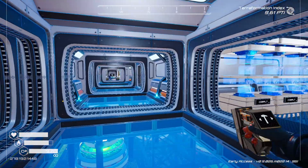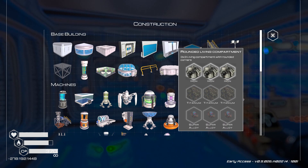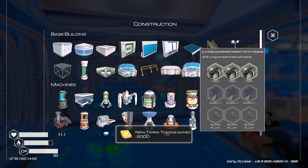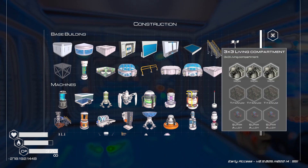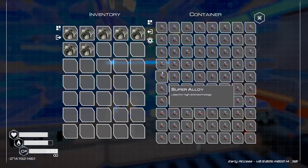What do I need to build these things? Super alloy, titanium, and iron — we got two thousand of those. We need some cobalt and super alloy as well. Let's grab these ingredients and get back out there.